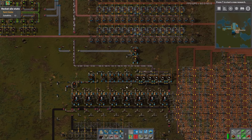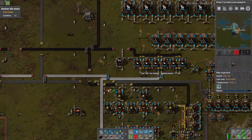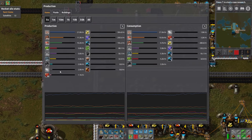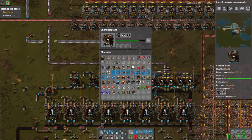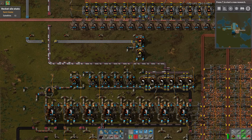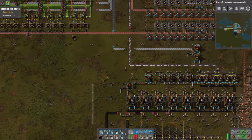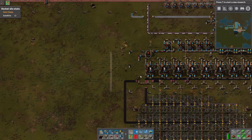We shouldn't actually be making any plastic in the main base right now - well, we are because we're making red circuits, so we're doing 2k plastic a minute. It almost looks like we're actually filling up - no, okay, we're not filling up on petroleum at this point. These have now stopped because they actually don't have enough steam, believe it or not. That is not something I thought I would have a bottleneck on.